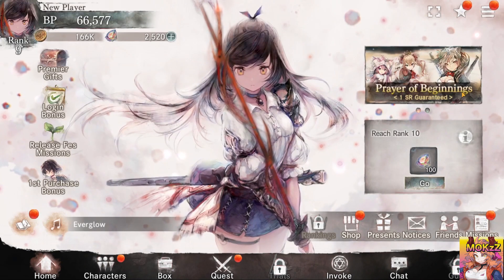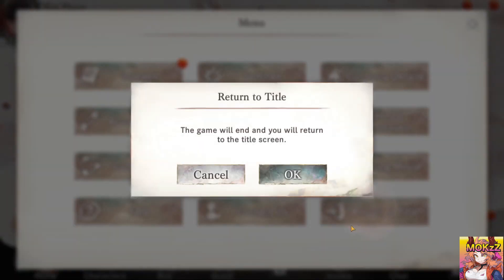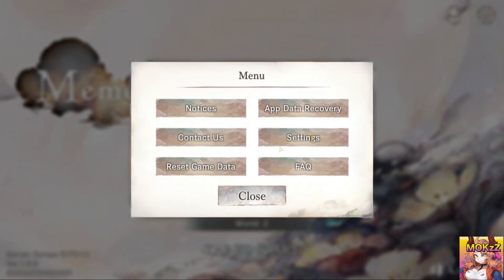Now that we know who the best units are, let's jump into the re-roll factor. Click the hamburger menu in the right-hand corner, go to return to title, hit OK. After that, click the cog, hit reset game data, then hit reset. It resets and there you go.